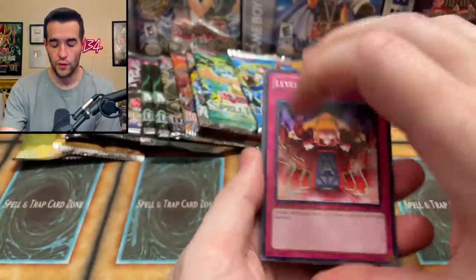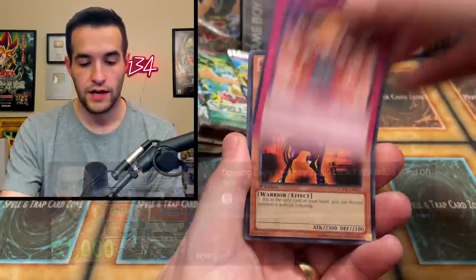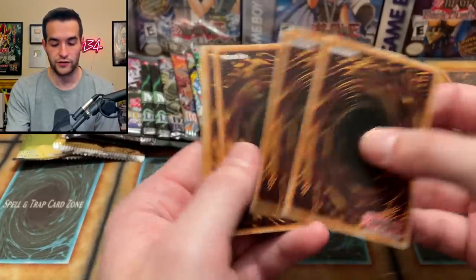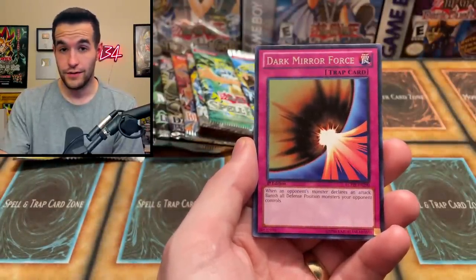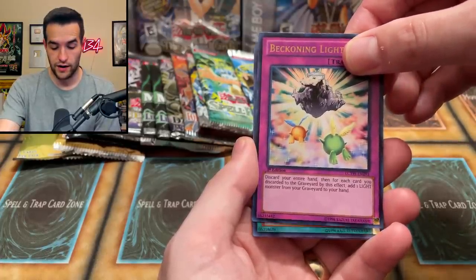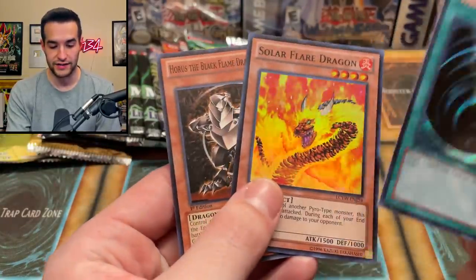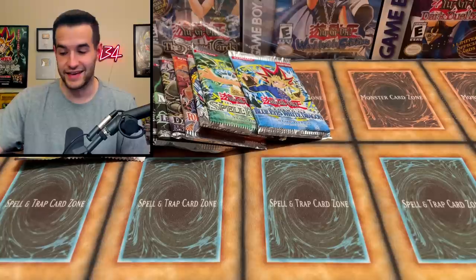Time for another Legendary Collection 3 Yugi's World first edition — these are crazy in first edition, so it's pretty cool to open these up. We opened one recently when we did every Legendary Collection — go check that video out. Level Warrior, Swift Gaia, the Dark Mirror Force — we didn't do the pack trick this time. Spiritualism, Ruxen Special — wasn't meant to be. We got the Dark Mirror Force. Next is an ultra: Beckoning Light, pretty decent. And then a secret rare Mystical Space Typhoon — printed many a time. Solar Flare Dragon, and then Horus Level 8 common is like 10 bucks out of the set — insane.